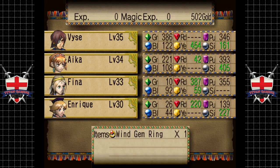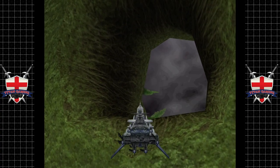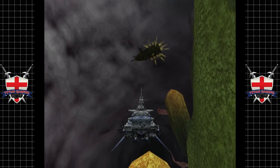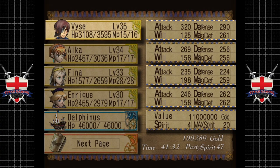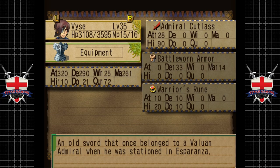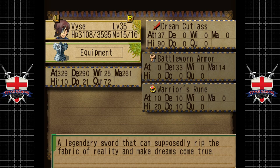We should be getting a nice upgrade for Vase. Let's go up here. We probably could turn off combat by using a white map, but — oh hello! Look at this, just absolutely destroyed. They made it so far but failed. Dream Cutlass, you say. Equipment — the dream cutlass: a legendary sword that can supposedly rip the fabric of reality and make dreams come true. I guess if it's going to make people take the big nap, there'll be lots of dreams happening.